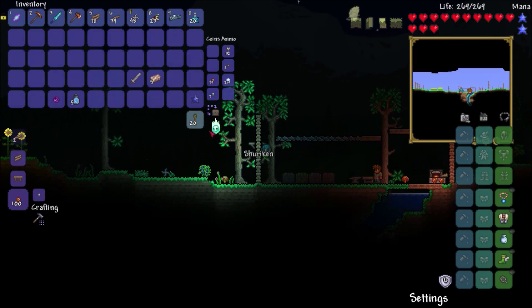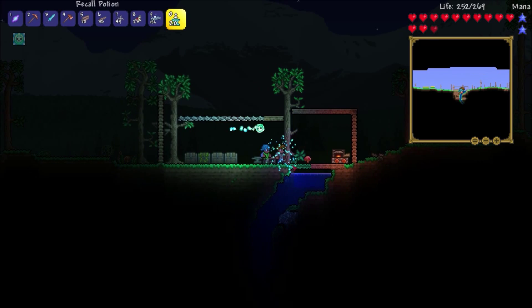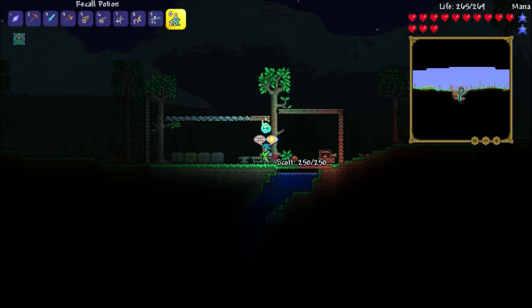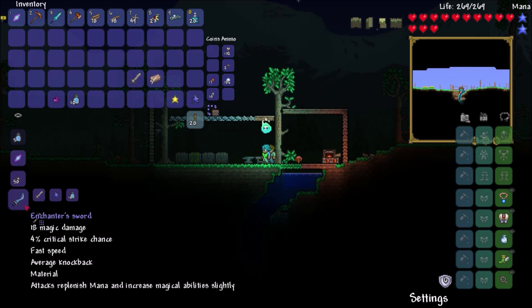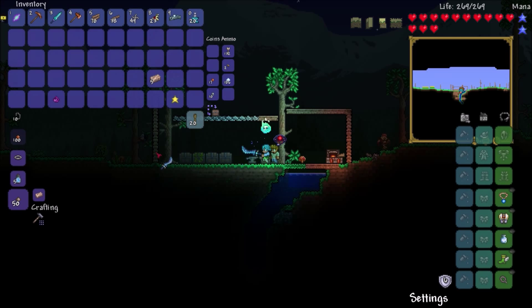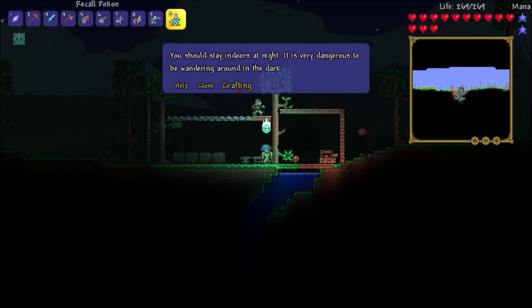We're going to have to go get more stars. What luck — we found two! Let's go back to spawn and make this awesome item. Oh, I forgot to make the arcane dust. Boom — enchanter sword. It's damaged. Of course it is. Well, anyways, that's a bummer. It's also a material for something.